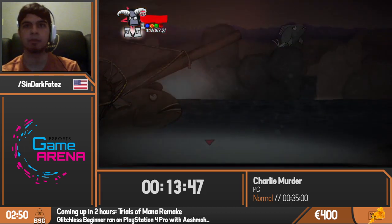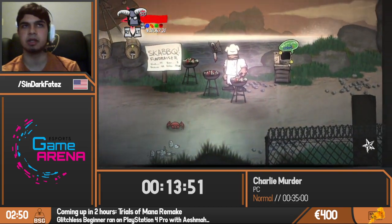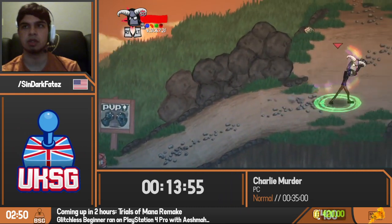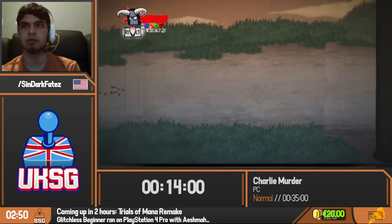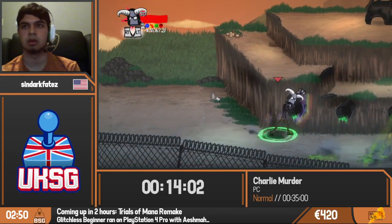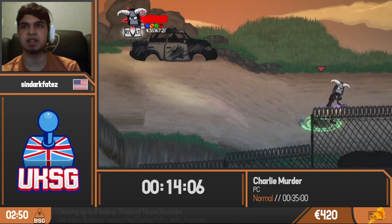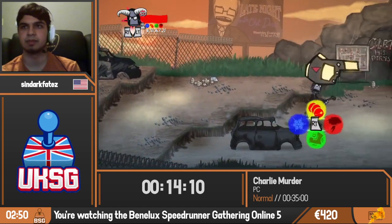We're heading off the pirate ship now, near a beach, but continuing on our way to the battle of the bands. Simply doing some more moving around with this uppercut movement before we go to a small skip — doing that saves five seconds without having to go around and do the jump.